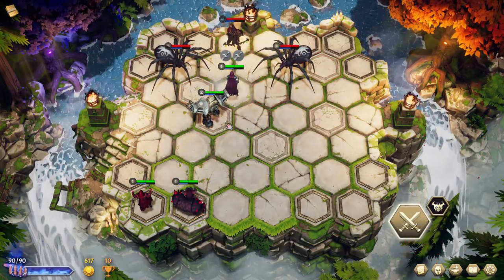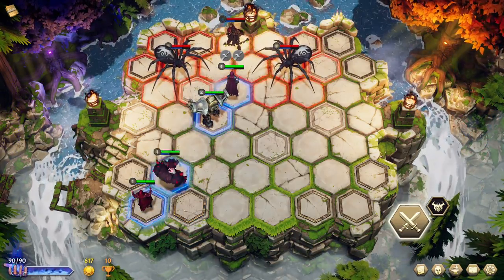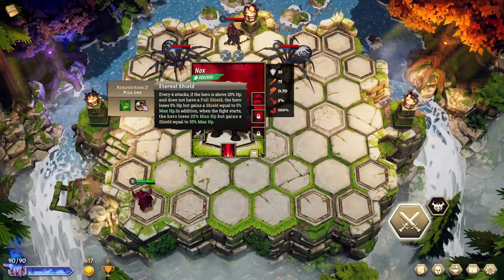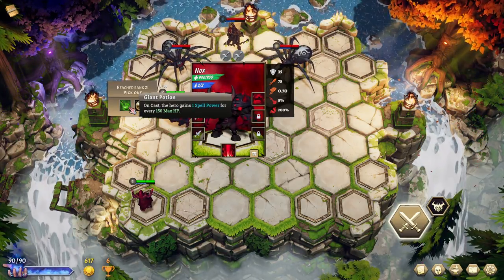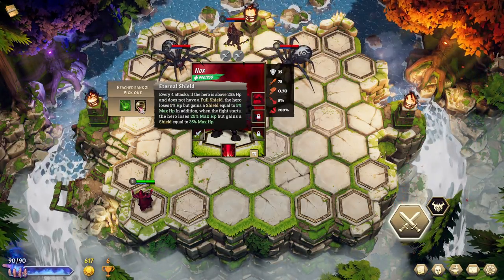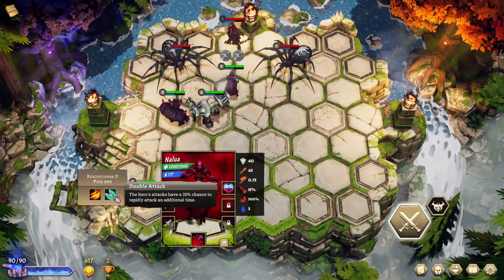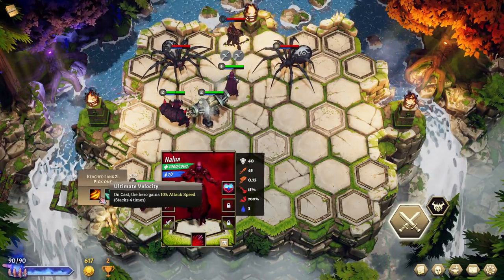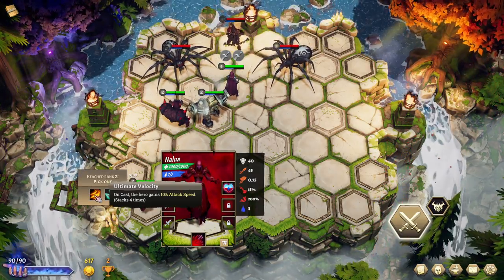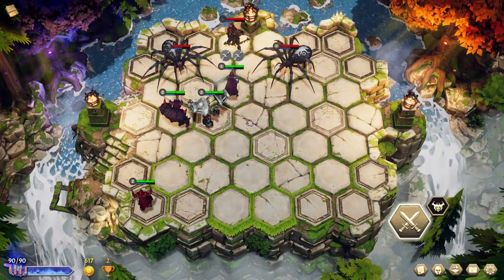I'm going to wait until the campfire to decide on that. Nox — every four attacks if above 25% HP, convert a lot of your stuff into shield. Gain spell power for every max HP, but you don't seem like you benefit from spell power. On the other hand, attacks have a 20% chance to rapidly attack an additional time. On cast, get 10% attack speed — that basically lets you cast more times. I definitely care about that more than double attacks, unless double attacks also give double mana.